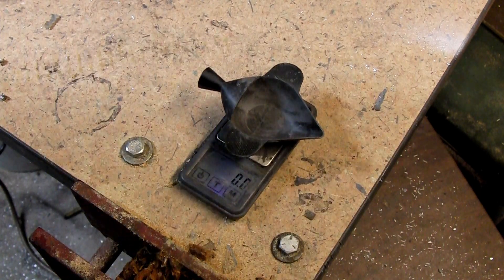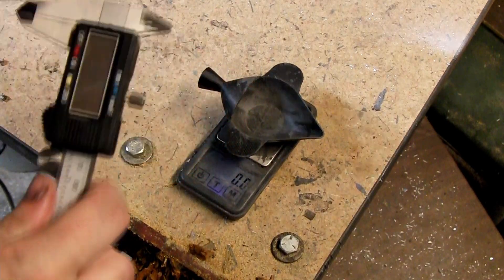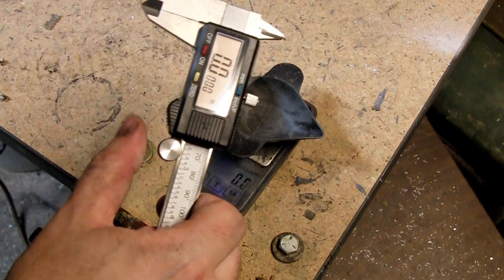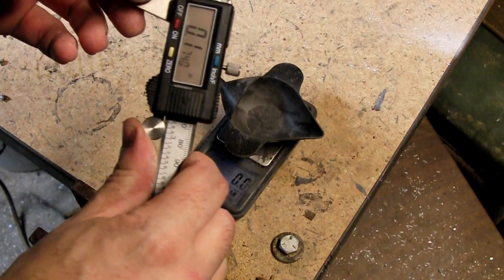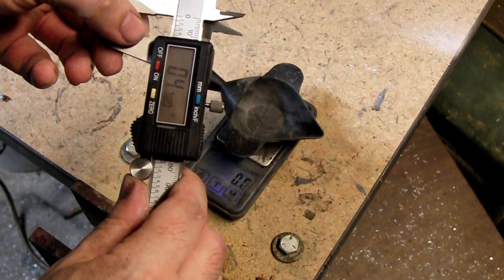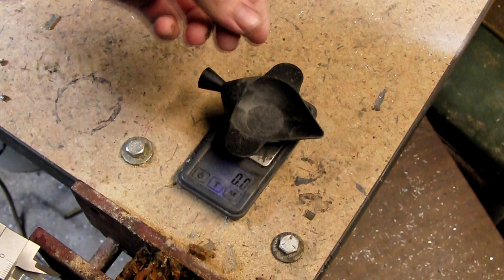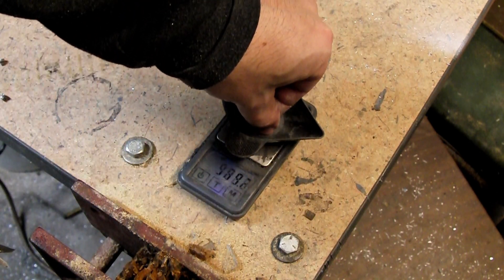Our first recovered pellet is our domed ultramagnum. We see velocity readings of 174, 169, and 170.5. No expansion on the domed ultramagnum, with a recovered weight of 10.6 grains.